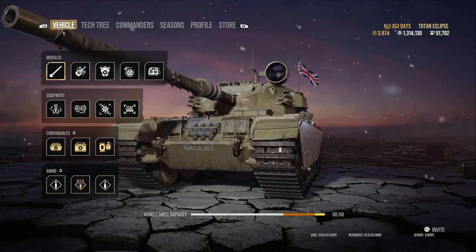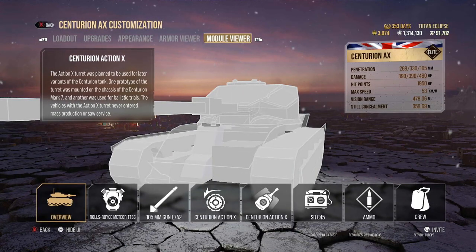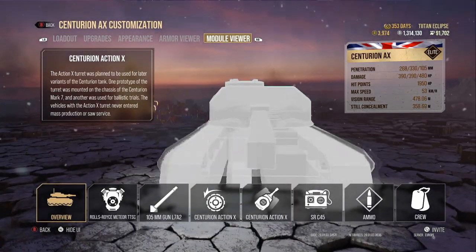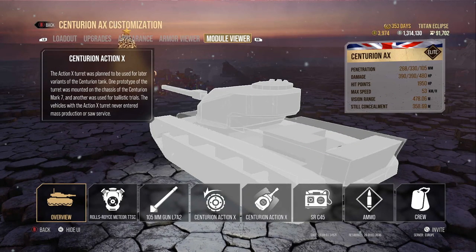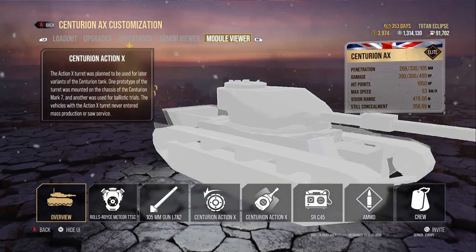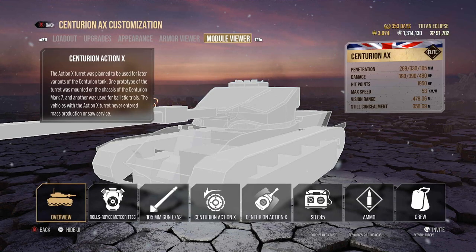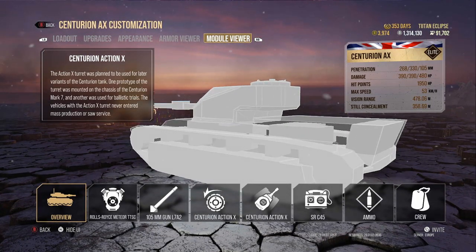On World of Tanks console we've got 268mm of penetration on standard rounds, followed by 330 on premium. You don't really need to use the premium rounds because 268 will pretty much go through any weak spot of any tank from tier 8 and upwards, as long as you're aiming for weak spots. If you're in a clutch situation, you can press A and you'll be up to 330mm of penetration.